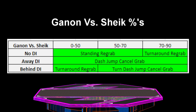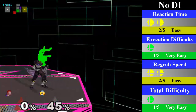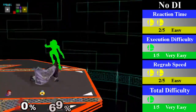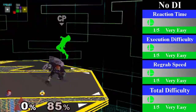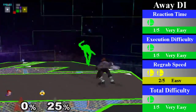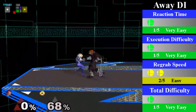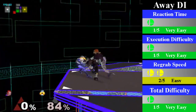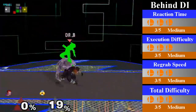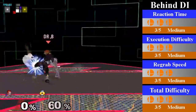Ganon does have a great down throw chain grab on Sheik, lasting from 0% until 90%. The only slightly difficult section is the 80% to 90% part due to having to grab Sheik's legs before she can jump out. For no DI, Ganon can just stand and re-grab; once Sheik gets into the higher percent ranges around 70%, Ganon should start doing a turnaround re-grab. You can end this with an up smash or an aerial of your choice. For away DI, Ganon can cover with a dash jump cancel re-grab; it's best to end this with a fair, but you can also go for a quick up air to set up an edgeguard. For behind DI, from 0% to 50% Ganon can cover with a turnaround re-grab; from 50% until 90% Ganon must use a turnaround dash jump cancel re-grab. You can end this with a bair, a forward tilt, or even a forward smash.